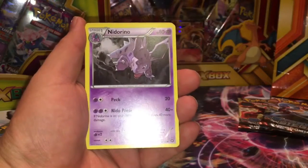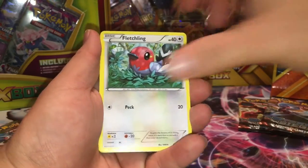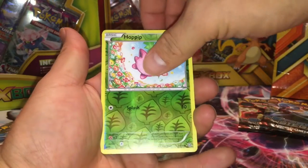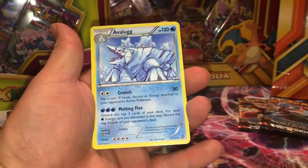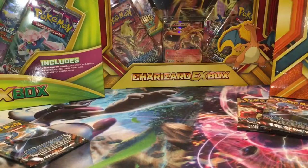Alright, here's the fifth packet. We've got: Elio, Hit Arena, Drifblim, Fletchling, Yamask, Marill reverse holo, Hoppip — oh, I got that one already. Go Brian, two more packets to go!